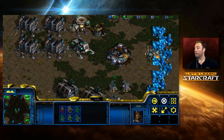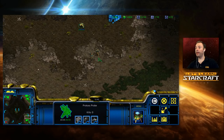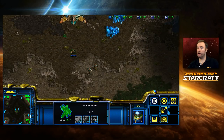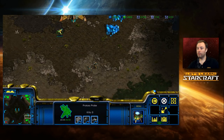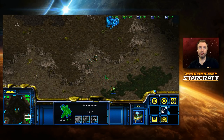So if I have a probe here and I try to click up this ramp, they can't go because the probe has collision and the zealots have collision. But if I right-click on one of these mineral fields in here, it will pass right through. Pretty neat, right?